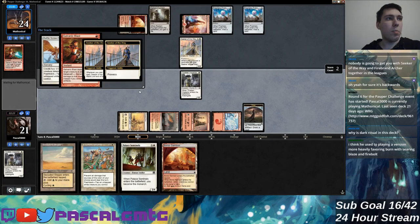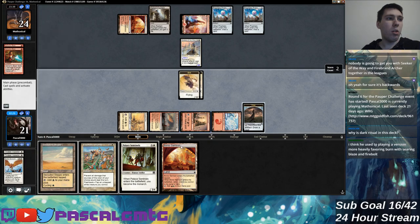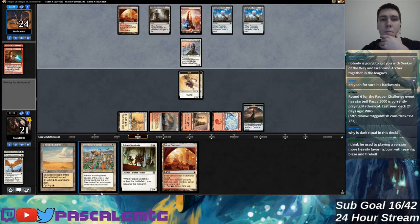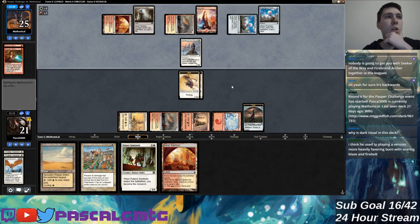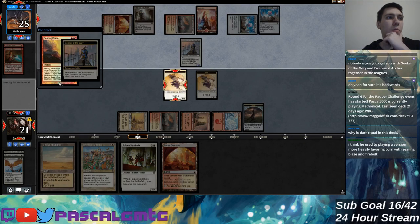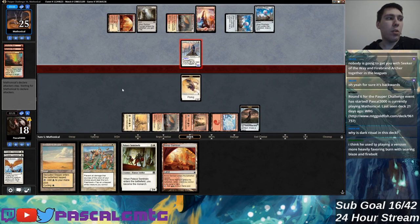They're wasting so many resources and they're still behind on the board. In terms of racing they're a little bit ahead on the board, but for monarch control and one-for-one removal they're behind. I've seen the Searing Blaze version before — yeah, his version is much better, much better set up to play an aggressive role. Those Prismatic Strands should be great against this version.